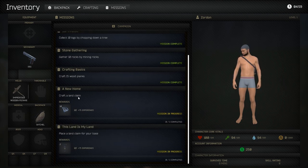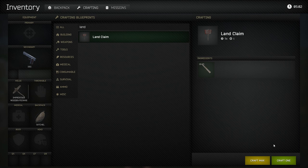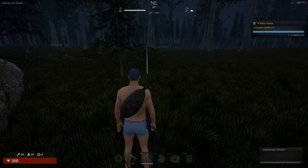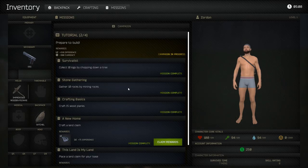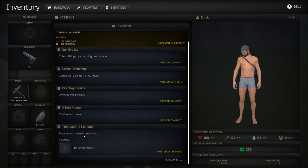Our new mission is to craft a land claim. Go to crafting, type in 'land,' and craft the land claim right here — it takes five seconds to craft. Now we have a land claim. Go to the missions tab, claim our rewards, and then place a land claim for your base.